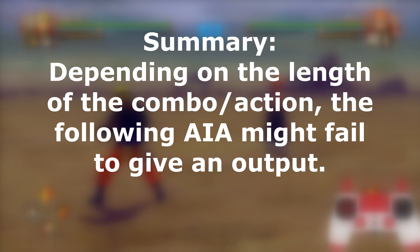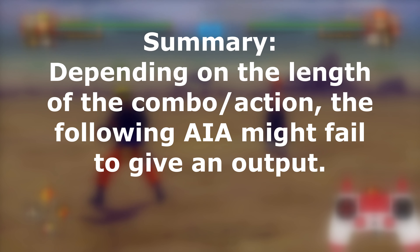But if I keep going it will do the full five hits. If I just try to do five hits in one go, the limit is capped at three hits. That shouldn't be too hard to understand — that's a summary. Depending on the length of the combo or action, the following AIA might fail to give an output. Same for Hashirama, same for all characters — there is a limit to it.